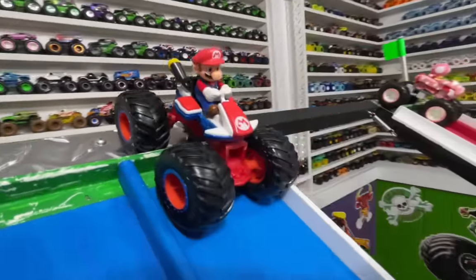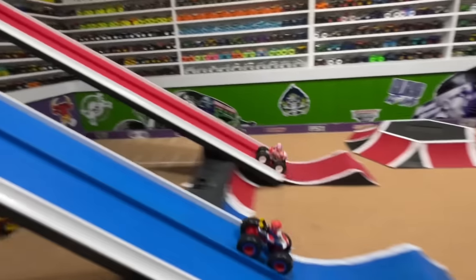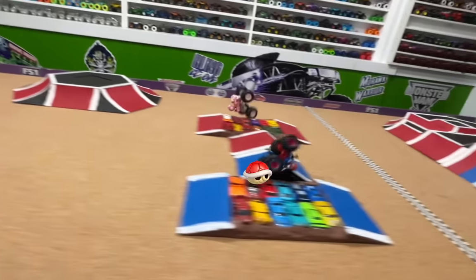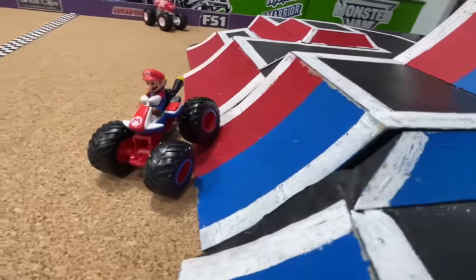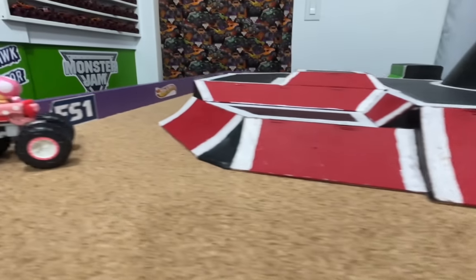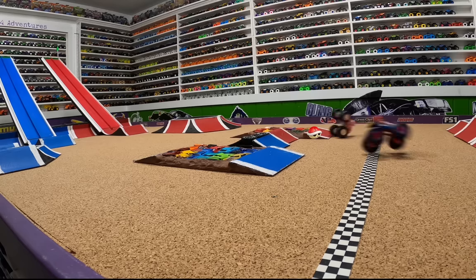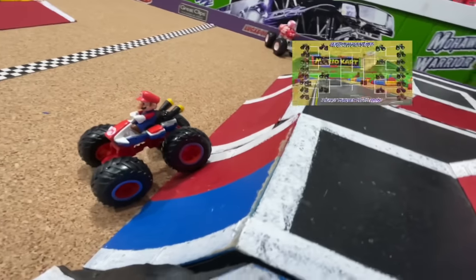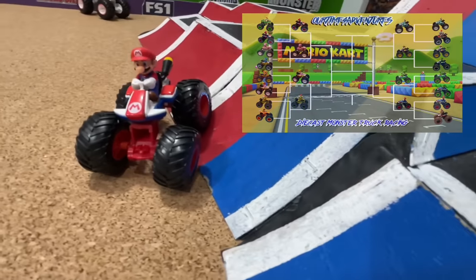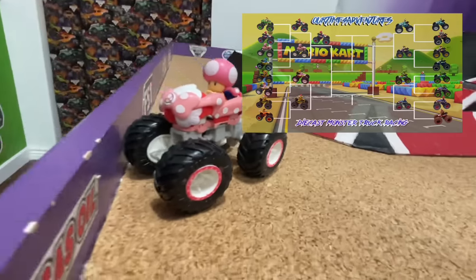Up first in this round, we will have Mario Kart taking on Toadette. Let's go racing. Here we go — both start side by side coming down the ramp into the jump. They're both having problems up over the crush cars, start to flip. And it is Mario Kart taking the win. What a big crash from both trucks. Let's take another look in slow-mo: as they both come down the ramp so fast, they launch and both start to lean forward. Both trucks land hard on the front, start to flip, and then — boom — Mario Kart takes the win. Toadette had a good run going, but Mario Kart comes out ahead.